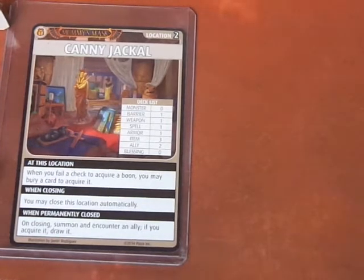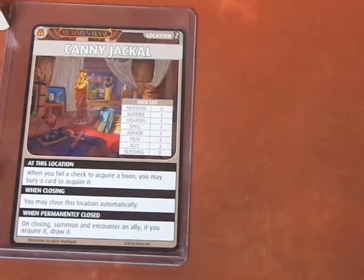Hey everyone, welcome to another Pathfinder Adventure Card Game scenario, playing with the character Alhazra. This is scenario 3.2, and we're at the Kenny Jackal location. The location rule here is: when you fail a check to acquire a boon, you may bury a card to acquire it. This location is going to be a lot of fun.